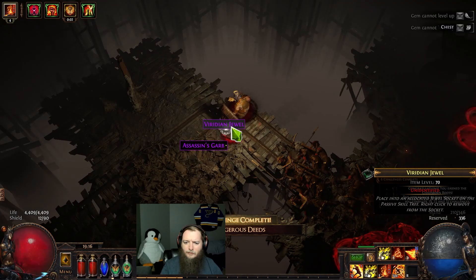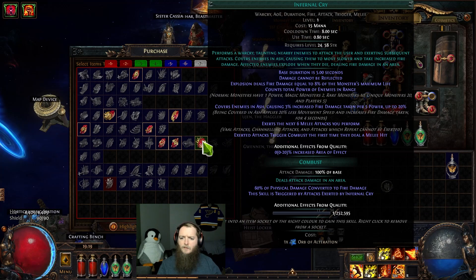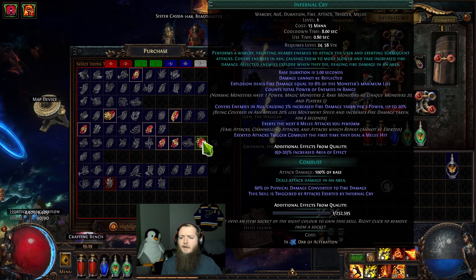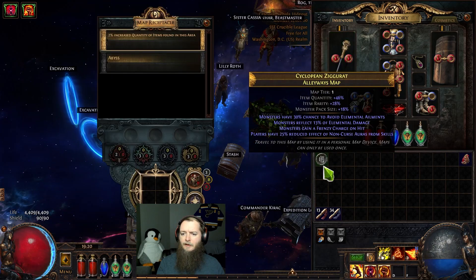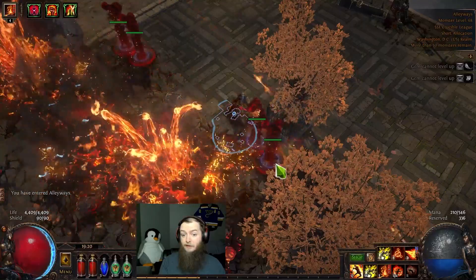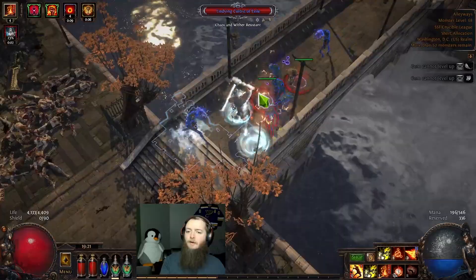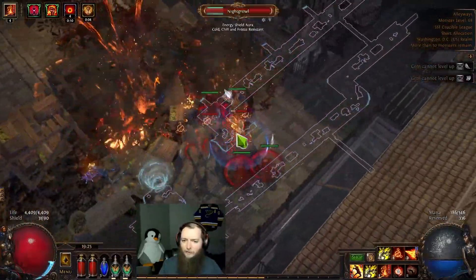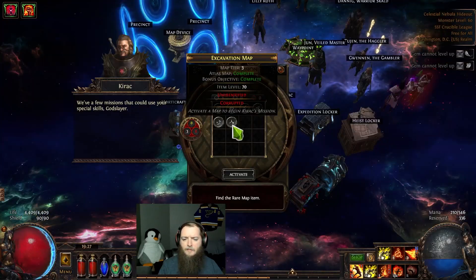Carnal Cry covers enemies in ash — so that's going to lower their movement speed, increase fire damage taken, and affected enemies explode when they die. So not when you kill them. I think this is the play here. Can the totems handle reflect map? Looks like it — doesn't look like they're taking any damage at all. Fine by me. Need to lower the cooldown on this infernal cry so it can be a little bit more effective for me. These maps did change.